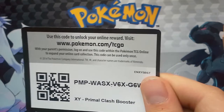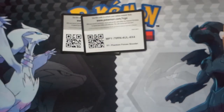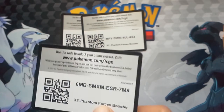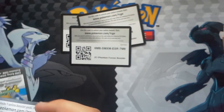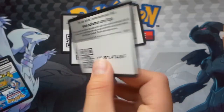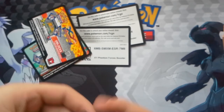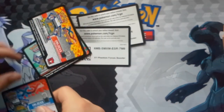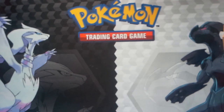Primal Clash, Phantom Forces — we'll do it backwards here. Another Phantom Forces — so one of those codes was new, just so you guys know. Furious Fists, Flashfire, and XY Base. One of those Phantom Forces codes was new, so you guys can go ahead and use those up too.